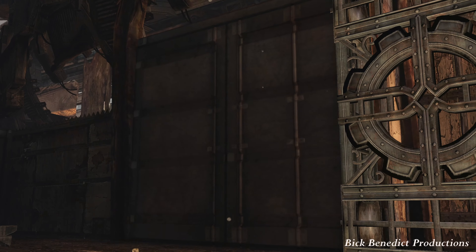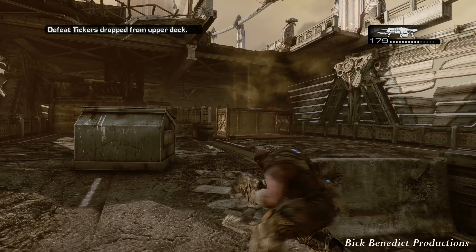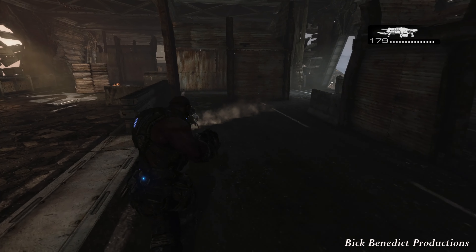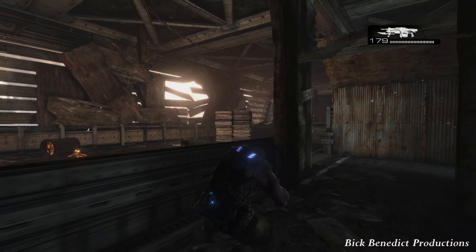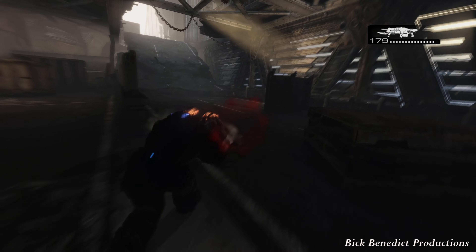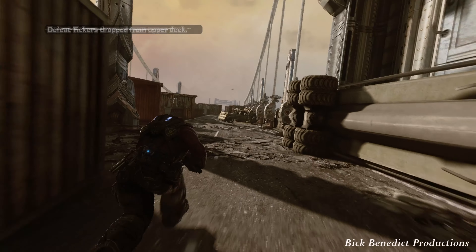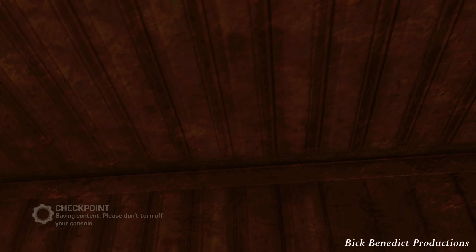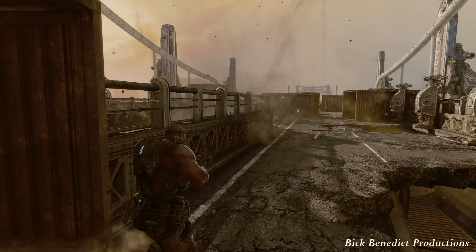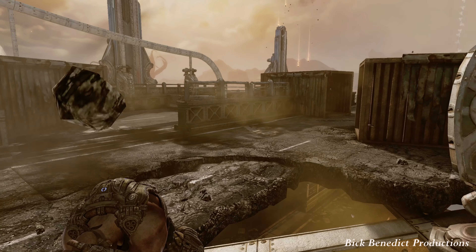And then we have a running section coming up — we've got some tickers. If you just want to sprint through this, you can, and it's very possible to do it. It's really nicely checkpointed as well because once you clear this area, they're going to immediately give you a checkpoint. These bugs like to just stop and blow up, so you need to be careful of that. And then we're going to be running from cargo container to cargo container as mortar fire is threatening to kill us. It's really hard to determine where the blasts are going to land — it comes down to luck basically.